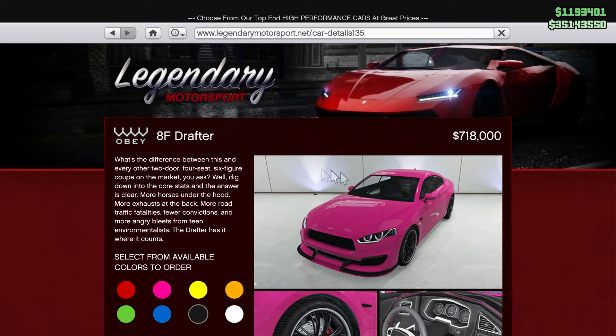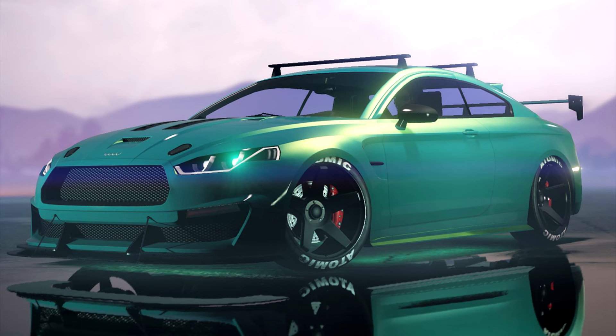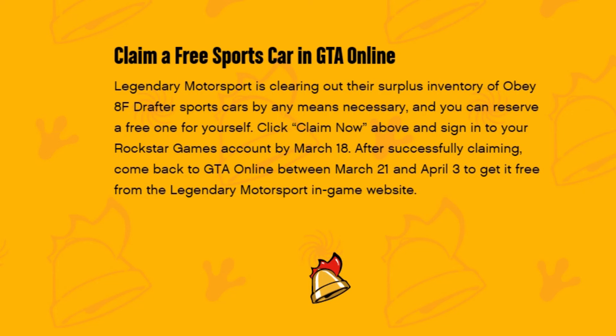If you scroll down, you can find the Obey 8F Drafter — this pink car. If you want to save 718,000 GTA dollars and get this car for free, just follow the instructions and log in between those dates, and you can get it for absolutely free.